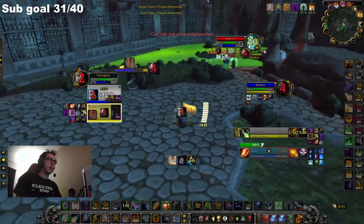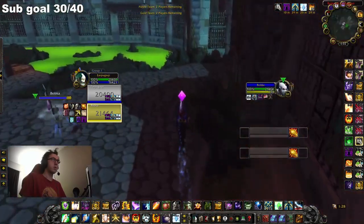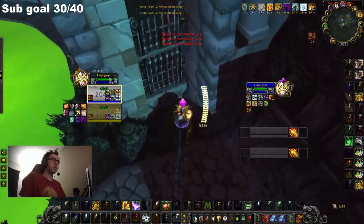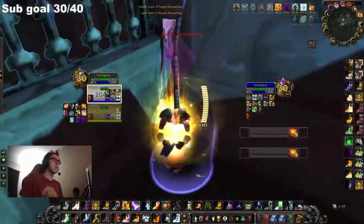I am now going to play an example clip of us as Disc Priest Rogue vs Rogue Mage. One thing that is very important to understand about this comp is that the Mage needs to be free casting in tandem with the rogue stunning. If both of those things aren't happening, then the odds of them landing a kill is very low.